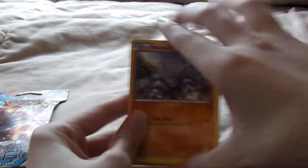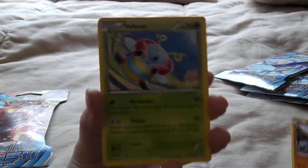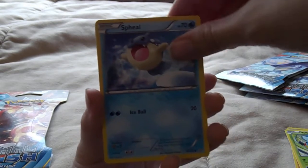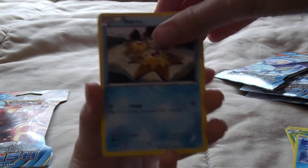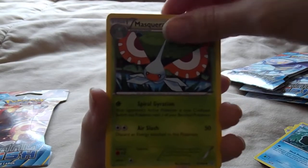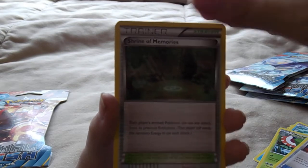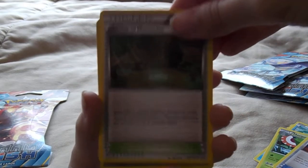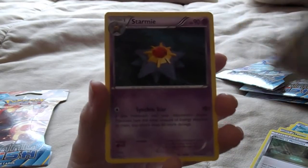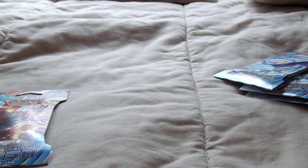First we've got a Rhyhorn, a Volbeat — not Illumis, wow I'm blind — Spheal, Staryu, Clampearl, Masquerain. A Repeat Ball trainer card, Shrine of Memories trainer card, a Kingdra — I really like that reverse holographic — and a Starmie rare, not holographic. I think I have that one already, so I'm just like eh.